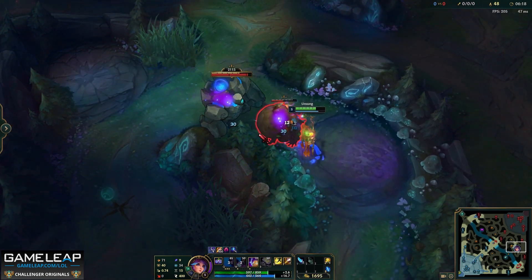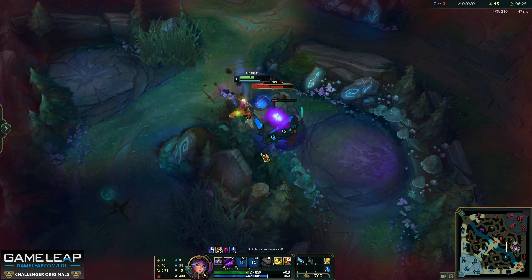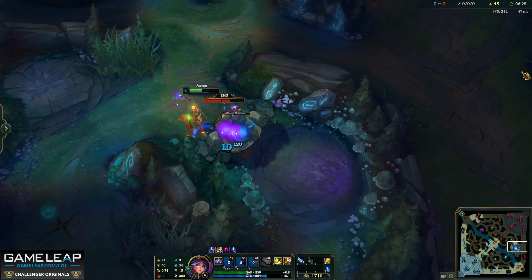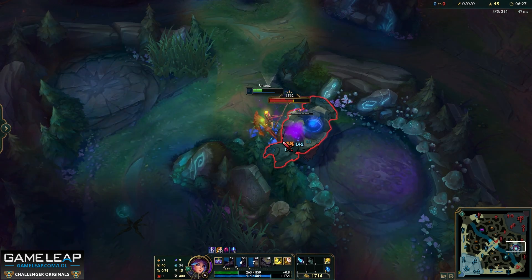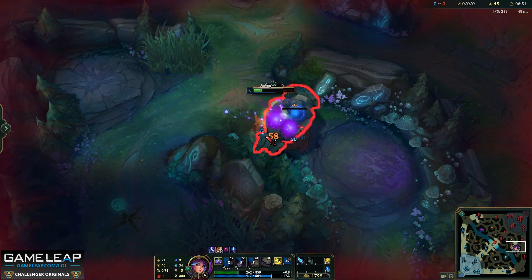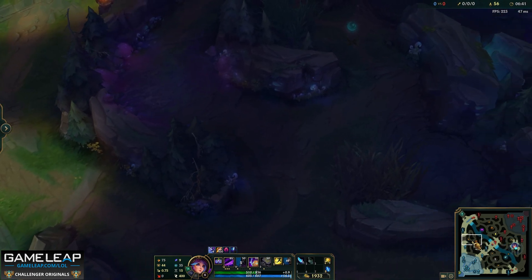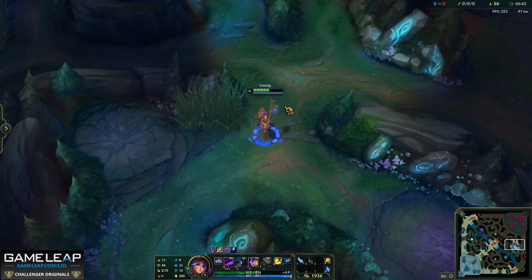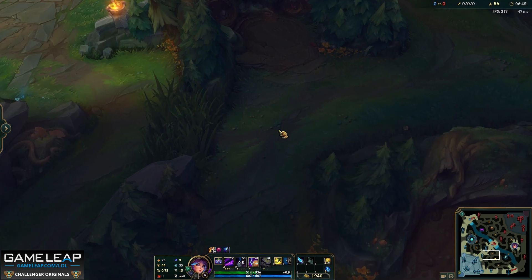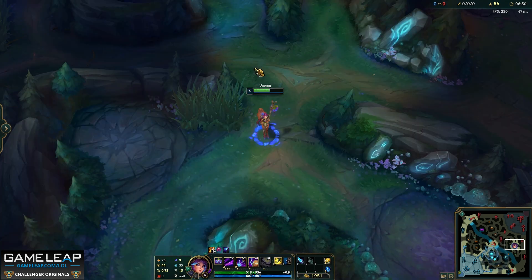The ideal spot to stand when you are double pulling is right here just like this — you want to ensure that you're standing where these little trees meet. That's where you're able to keep the patience meter on the jungle camps filled and walk back and forth without making the camp reset. On this side you want to stand right about there. Over here you want to stand on this little blue mushroom. If you're going to be pulling your raptors together there's a little cut-away right about here where you want to be standing, and you can pull your red and your raptors together to double clear them really fast. Mess around with this a little bit by yourself.